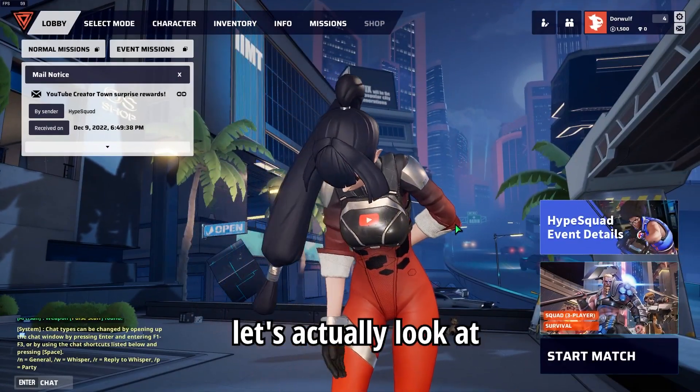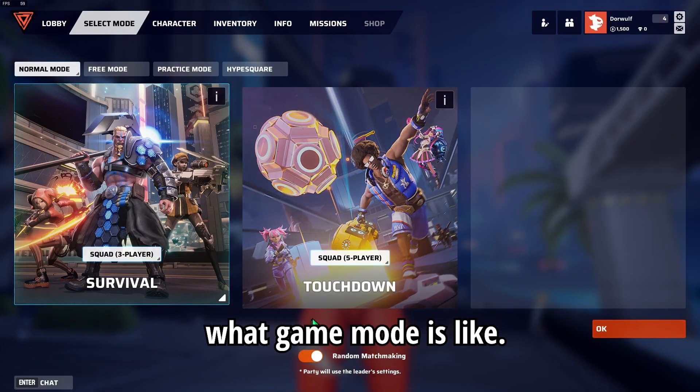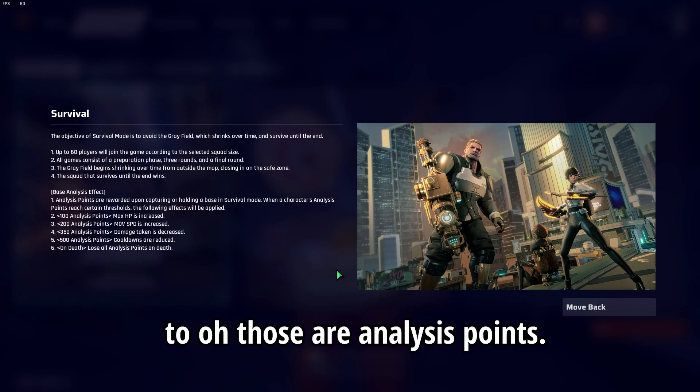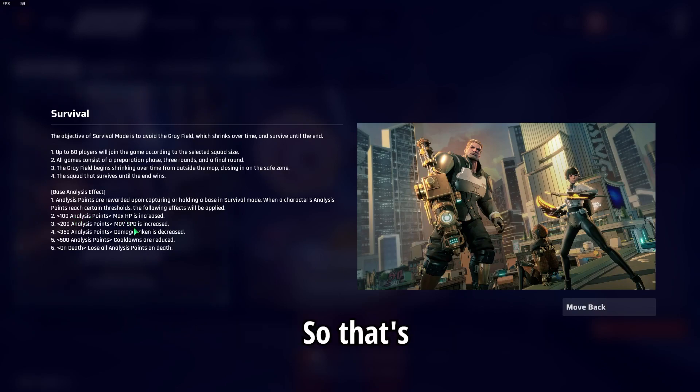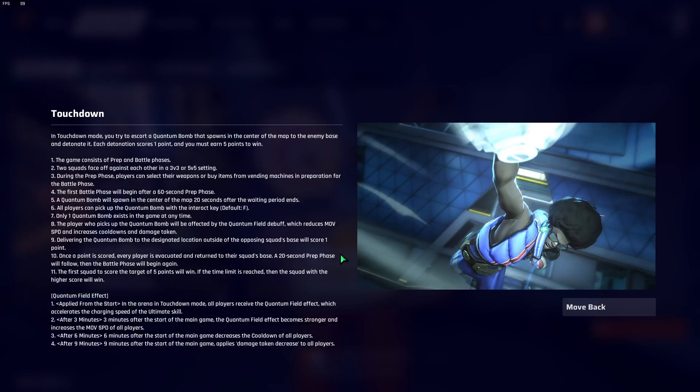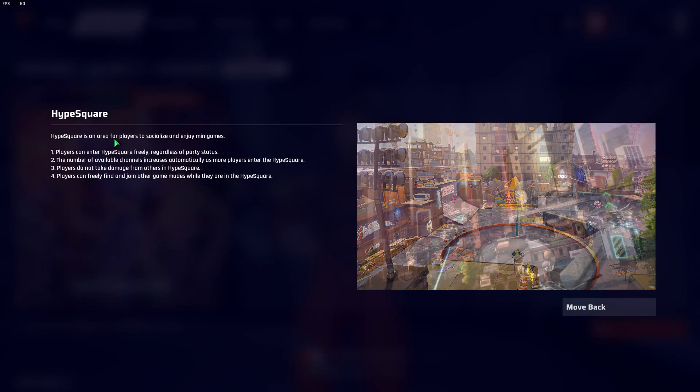Now that we've finished the match, let's look at what the game modes are like. There's survival, which is the battle royale mode we just did — you capture analysis points to get stronger, which are really really important. In touchdown mode, you escort a quantum bomb that spawns in the center of the map to the enemy base to detonate it — five points to win, and only one quantum bomb exists.